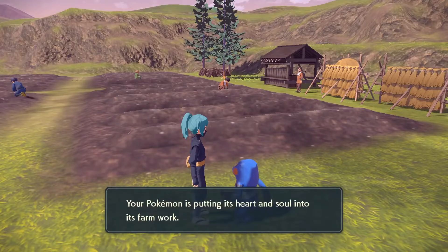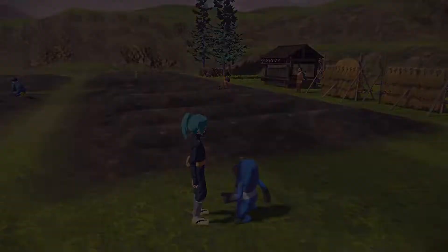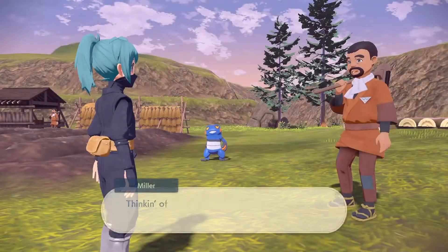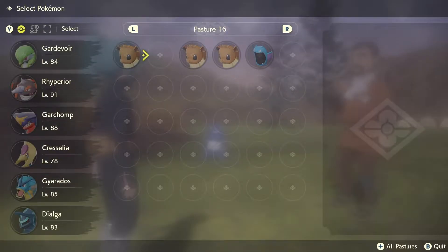If at any point you want to swap these Pokemon out — maybe for giant alpha Pokemon so that they make your village look really cool — you are able to just speak with the Pokemon and swap them out with a Pokemon that fits that same criteria. Like for this one, I just needed another Pokemon that knows Rock Smash.